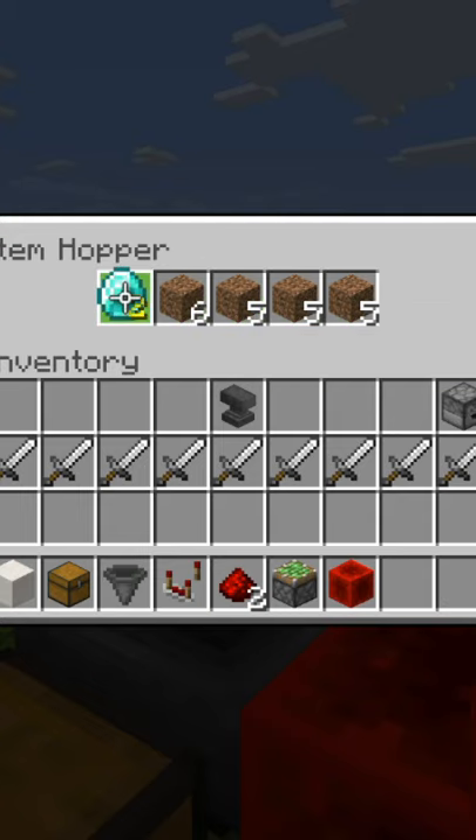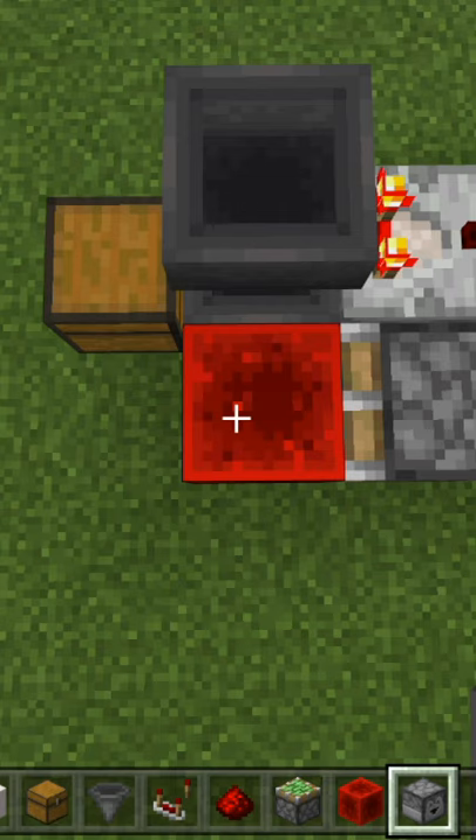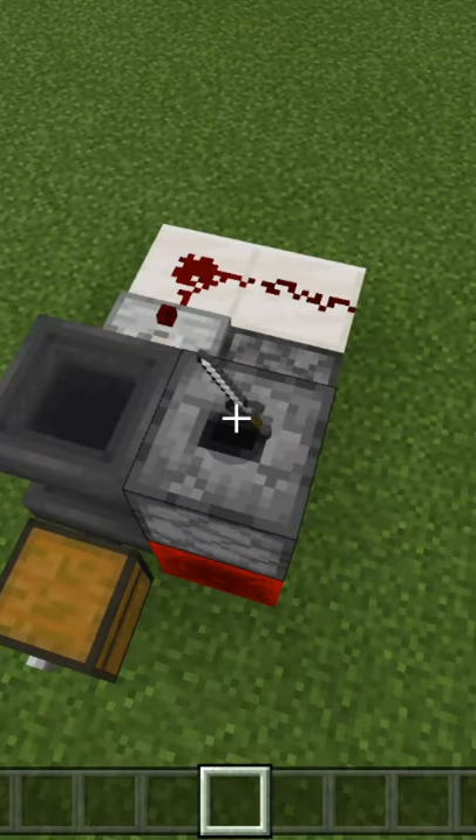Then place one payment item in the front slot like that. Finally, place a dropper above the redstone block, and this is ready to go. If we give this a test — there we go.